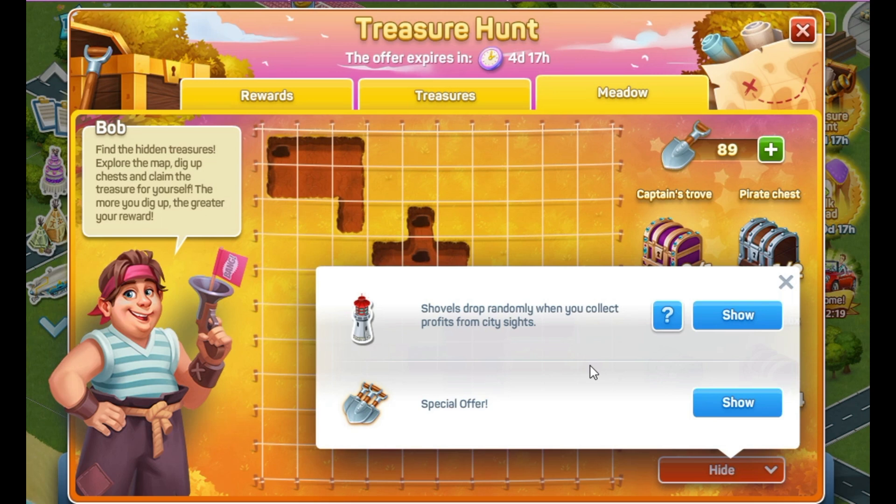You can get shovels by collecting profits from the city sites mentioned in the hint, or by using the special offer, and you also get ten shovels as a starter pack.